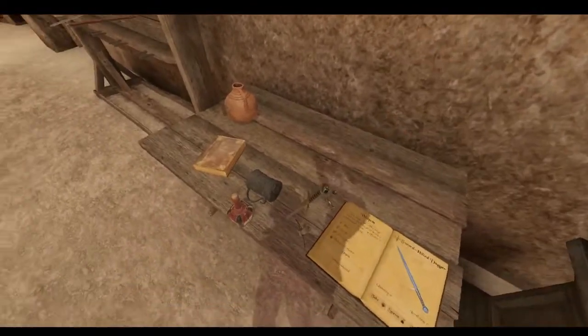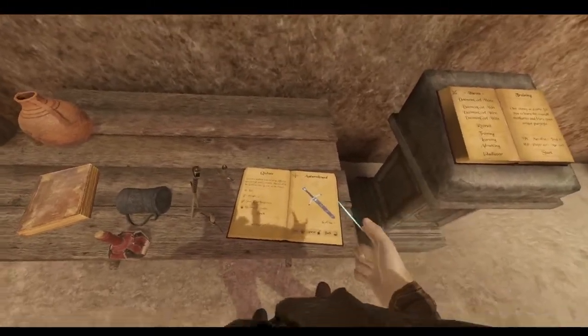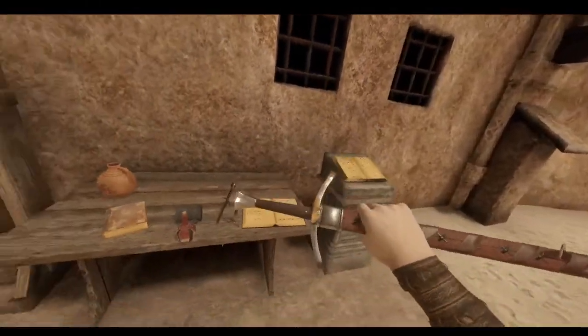Got a sword hilt dagger. Watch out! Autumn branch. So this thing has a bunch of cool swords in it. Now, what's kind of neat about these swords is they all come with a sheath, which is kind of neat.